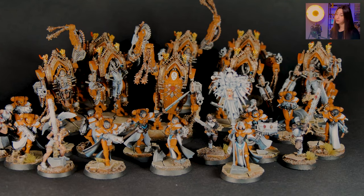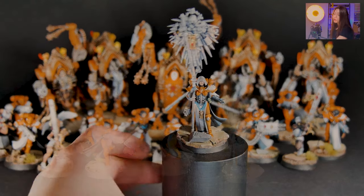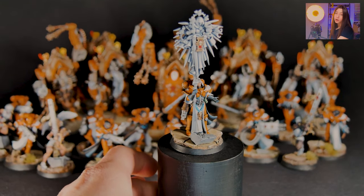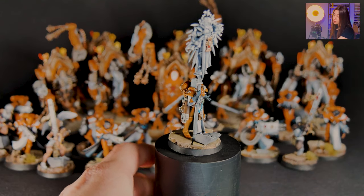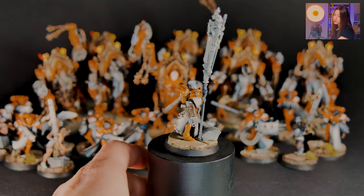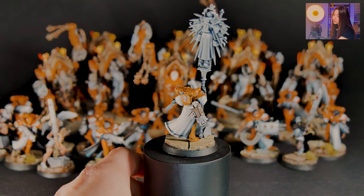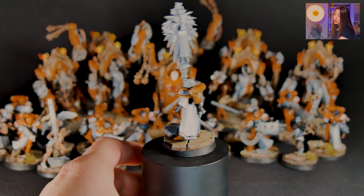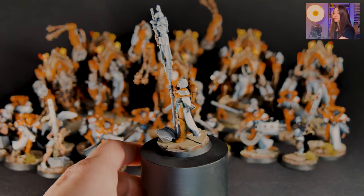And we're gonna see all of them and how they look. So here is our Imagifier — this is the only level 5 mini on this project. As you can see, they are all painted on the orange color scheme, and we've also combined them with white fabric details, and placed on our ruined temple bases.